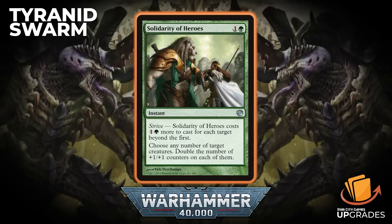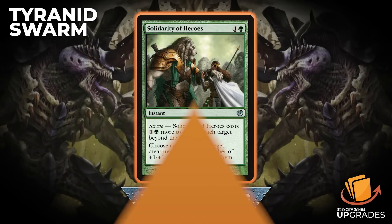Solidarity of Heroes — colorless and a green instant. It has Strive, so it costs one green more to cast for each target beyond the first, and you can choose any number of creatures. Double the number of +1/+1 counters on them. That's pretty sweet, and really useful for trying to get to that Herophant Biotitan. And it's an instant, so if you have The First Tyranic War, you can respond to the Saga chapter trigger, double it, and then double it again.